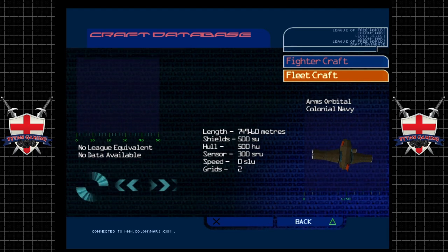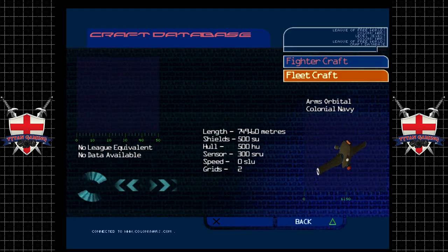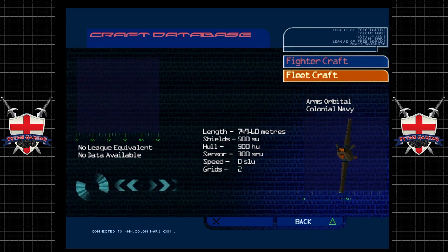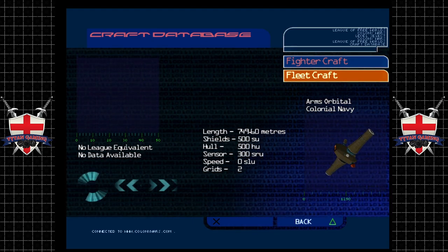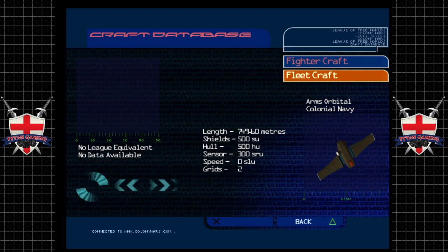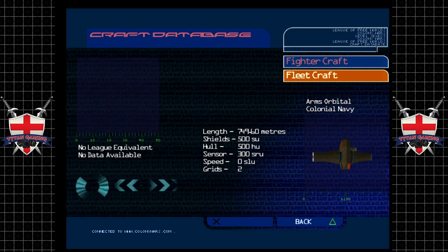Information detailing the workings of the Empire's many Arms Orbitals is scarce. However, it is known that they are responsible for manufacturing much of the Empire's military hardware, and that they are completely automated. It has been suggested that they are, in fact, dummy installations created to enhance impressions of the Empire's military capability. Unfortunately, recent evidence obtained by remotely operated scanners able to infiltrate a free-floating orbital confirms that this is not the case.